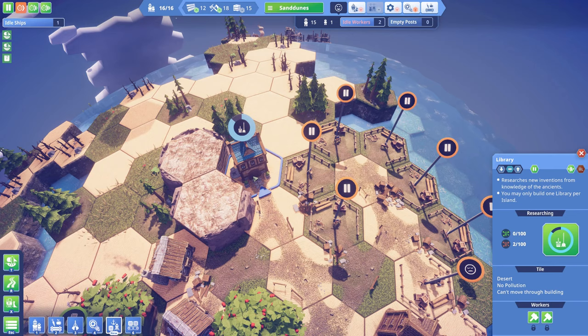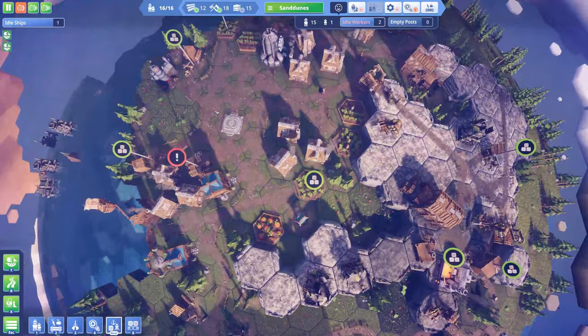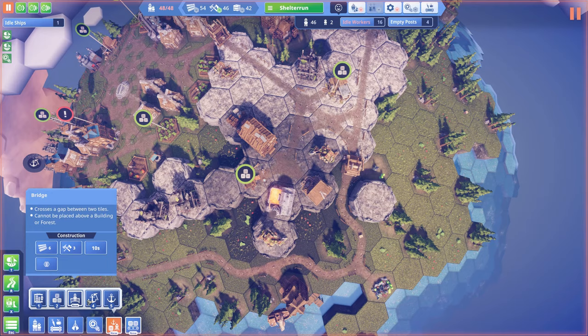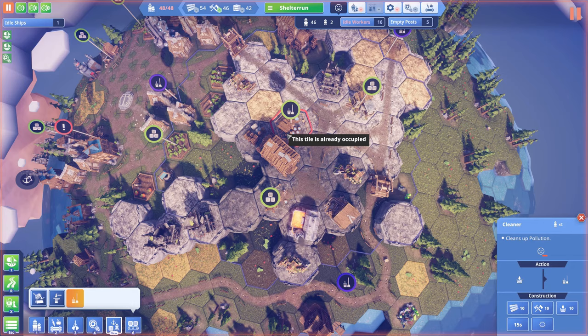I'm going to demolish the library at some point to get the road going straight up there. The trade ship is now coming over here — I'll use this idle ship and I can build a scout to scout out the remaining areas on the map. The pollution cleaner has finally been finished, so now I can finally get rid of all the pollution being created here. I'm going to place one here and that one will be able to take care of all the pollution in this area.